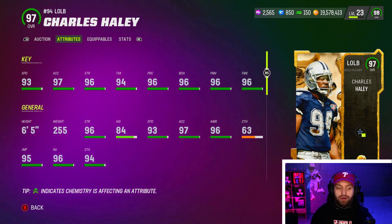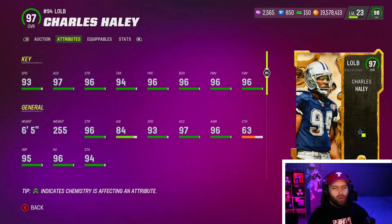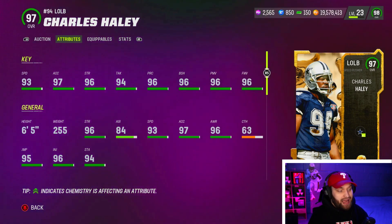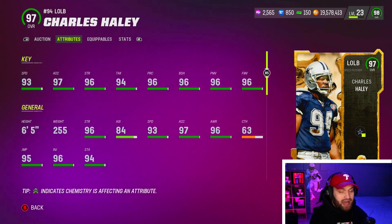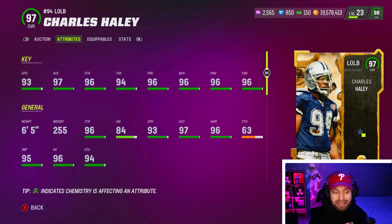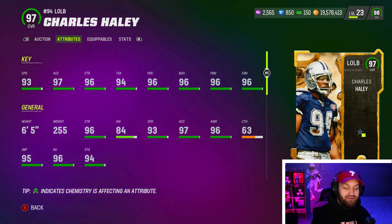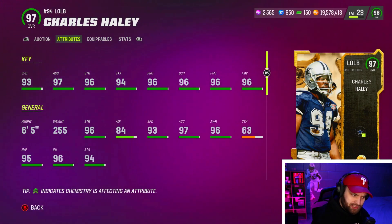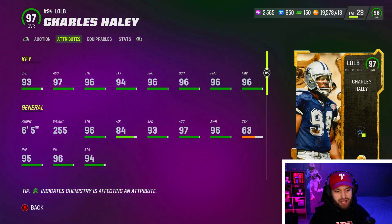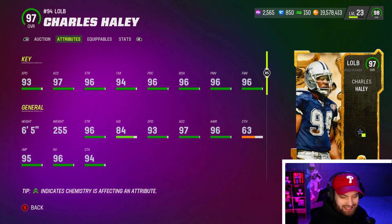At number seven, Charles Haley has a similar stack — double or nothing, edge threat elite, and secure tackler for two AP, or just double or nothing and edge threat elite for one AP, which is a very solid stack. He has 93 speed, and the highest acceleration we've seen on this list. Acceleration is actually a big deal off the line since you're not running far — you're accelerating to the quarterback. His strength and block shed, power move, and finesse are all above 95, making him a great card.